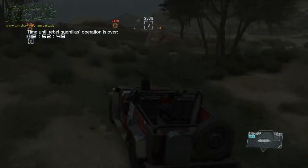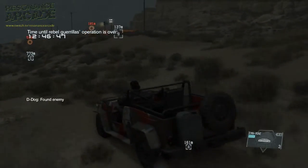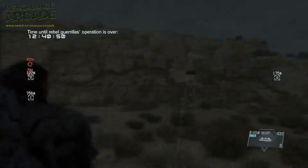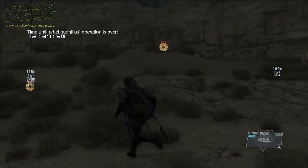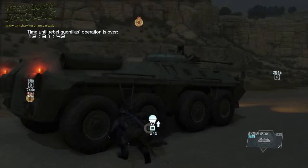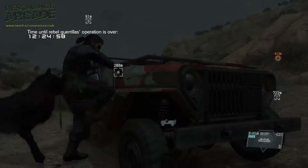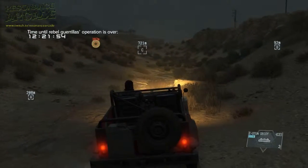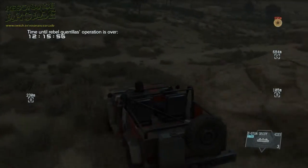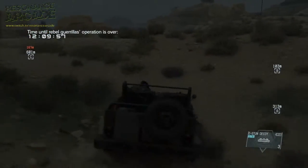Instead of going for the one in the desert, I'm going to get this tank first for a little bit more XP. I've got a decoy this time — I think I'm on about mission 30. That gives me a little bit more money at the end of the mission. I'm also going to extract all four of the guards that are searching for one of the prisoners, which is another mission objective.